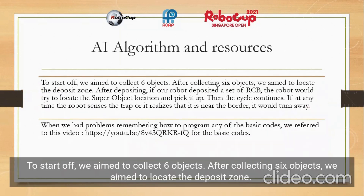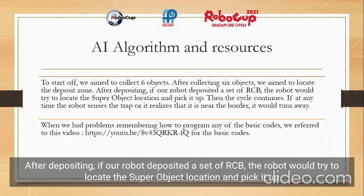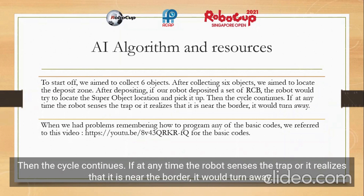To start off, we aim to collect 6 objects. After collecting 6 objects, we aim to locate the deposit zone. After depositing, if our robot deposited a set of RCB, the robot will try to locate the super object location and pick it up. Then the cycle continues. If at any time the robot senses a trap or realizes it is near the border, it will turn away.